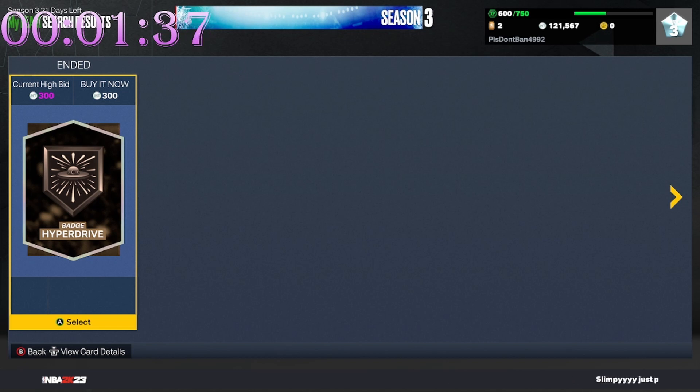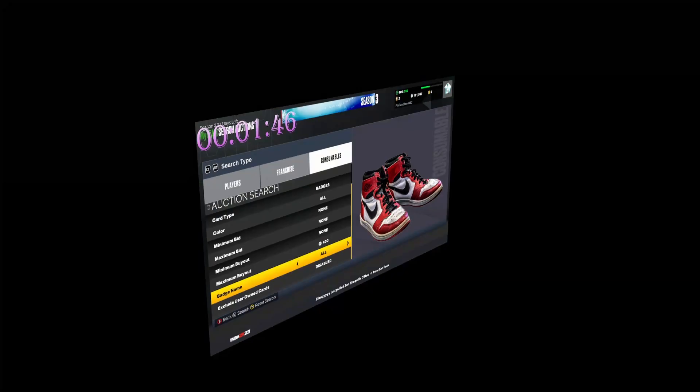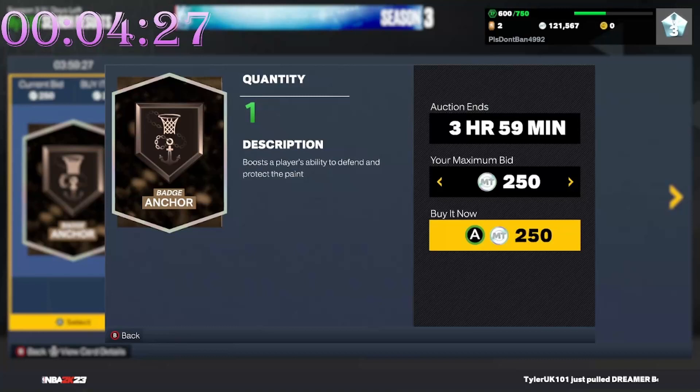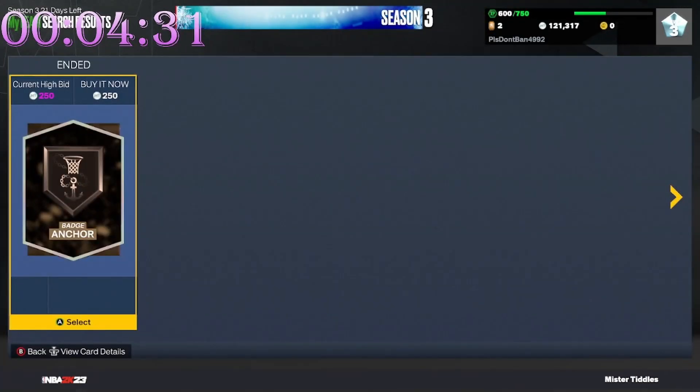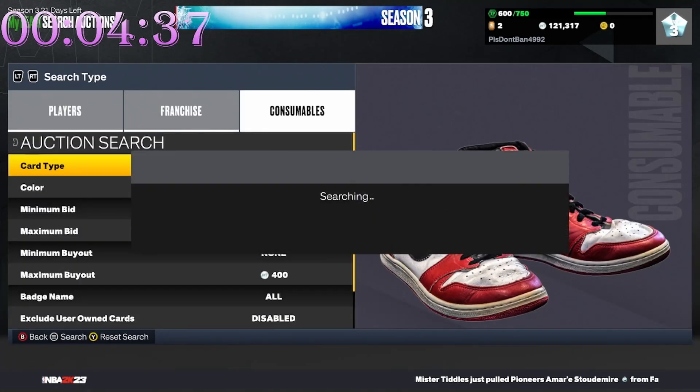Let's go! Now we got Hyperdrive for 300 — I will take it. Those ankle breakers, sadly I posted them for 500, they don't go for much, but I'll take it. Let's go! We did get Anchor for 250. Nothing we've sniped has been a crazy expensive badge yet.